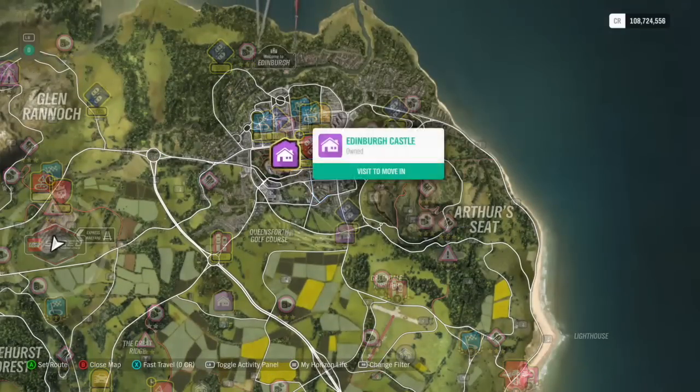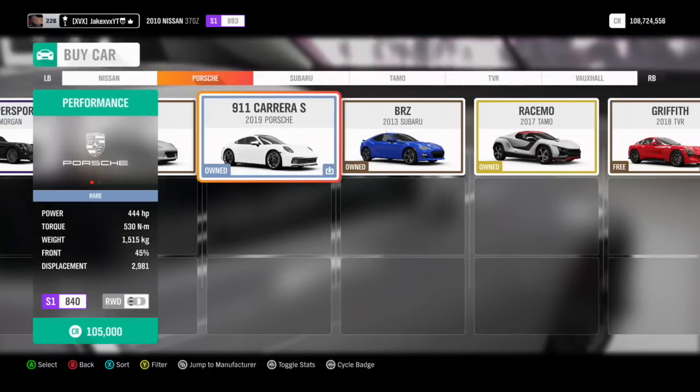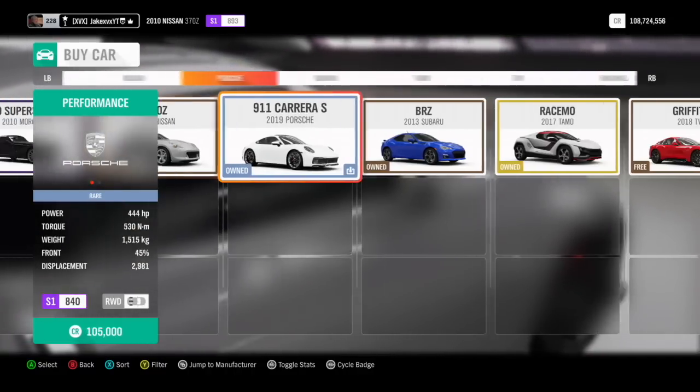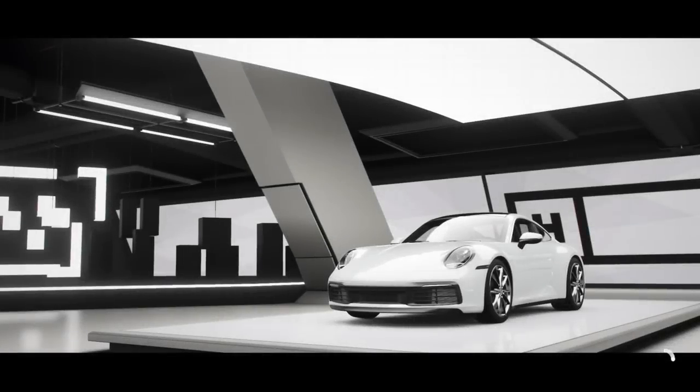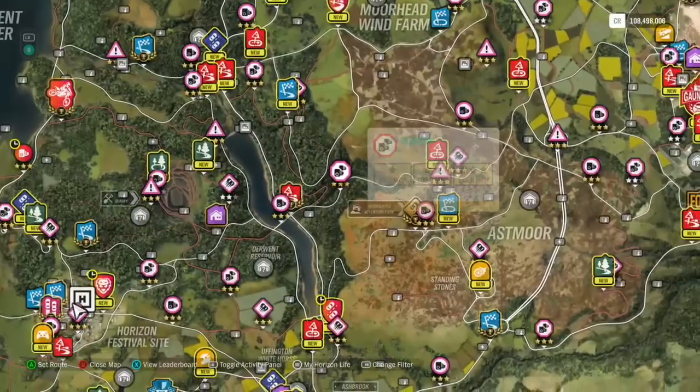The weekly Forzathon challenge is done as simple as this. First, you need to get in any modern sports car. I would highly recommend the Porsche Carrera 911S, the 2019 one. The Nissan 370Z is also a good one as well, but I'd highly recommend the Porsche. The second challenge is to get three stars at the Moorhead Wind Farm Speed Trap.